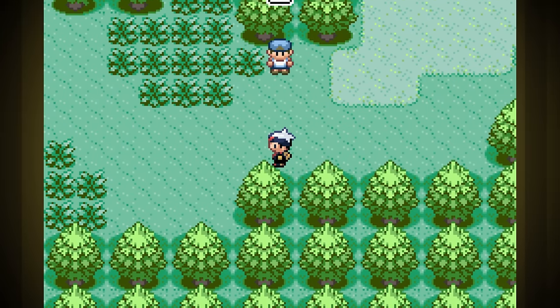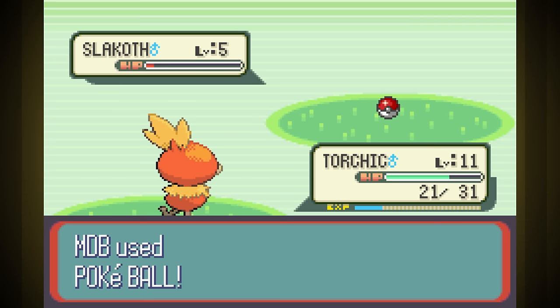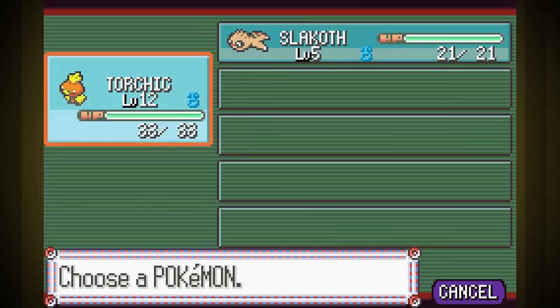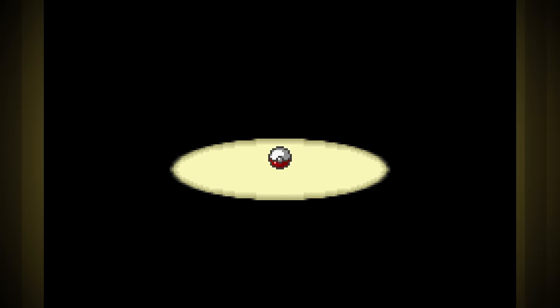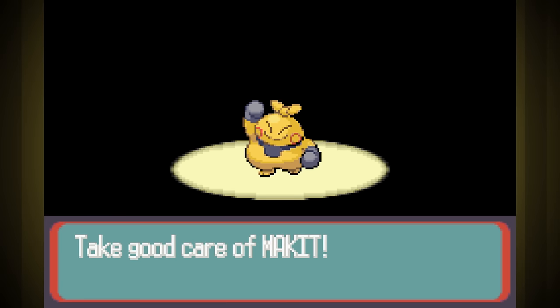The first trade isn't until Rustboro City, so the challenge doesn't really start until we get there. On the way I catch Slakoth since I'll need it for the trade, and when we get there we trade it to Elissa to get a Makuhita named Makit. He's going to be able to hit like a freight train and have tons of health, but defense, special attack, special defense, and speed are always going to be pretty terrible. Considering obedience will be an issue if he levels too much, this could really be a problem.